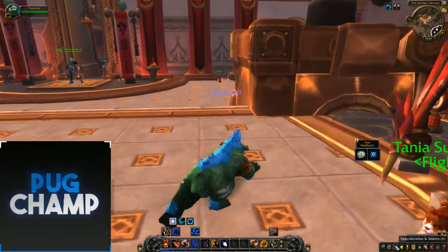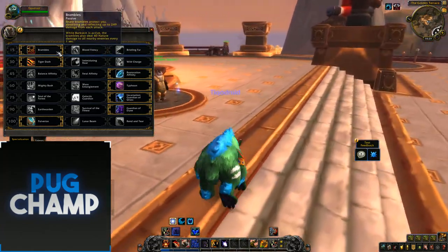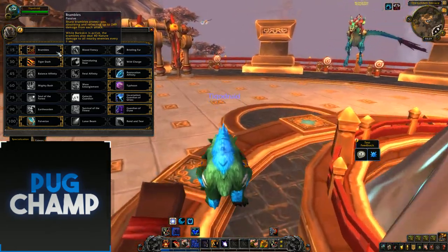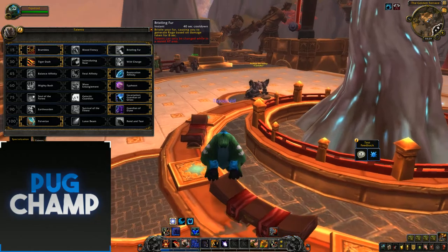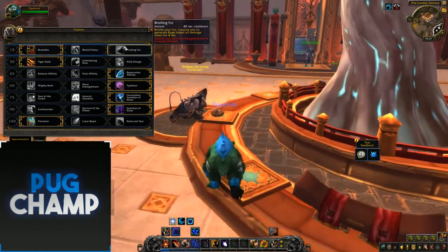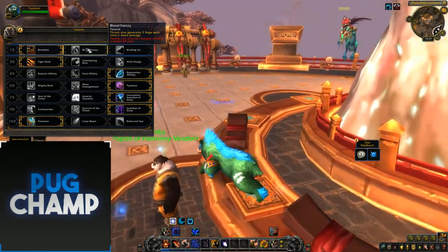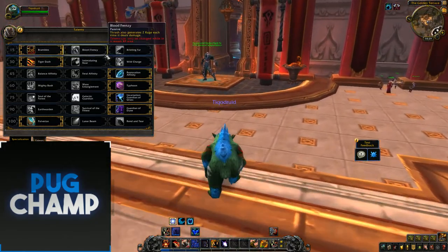To start off for your defensive build, you want to be taking Brambles so that you're dealing big damage to targets that hit you. Brambles is always good and it's better than Bristling Fur — if you forget to use Bristling Fur you're losing so much rage. Blood Frenzy is not good either.